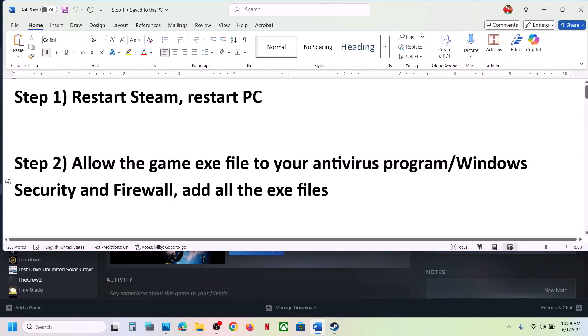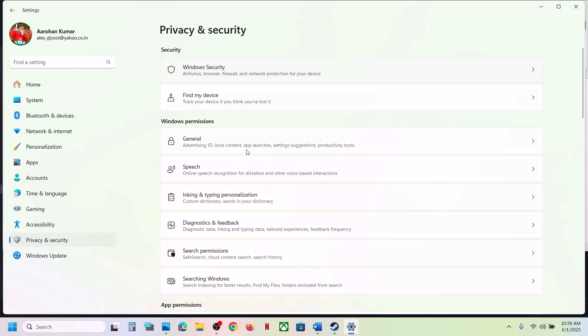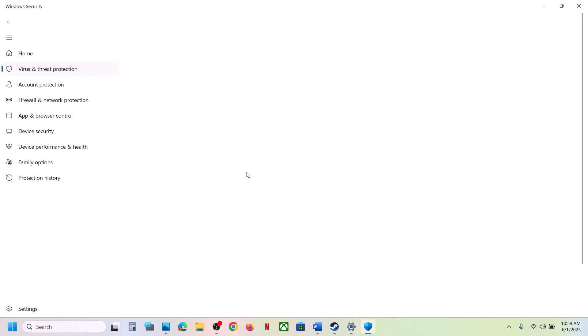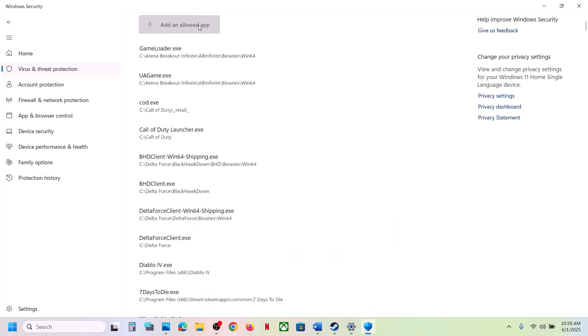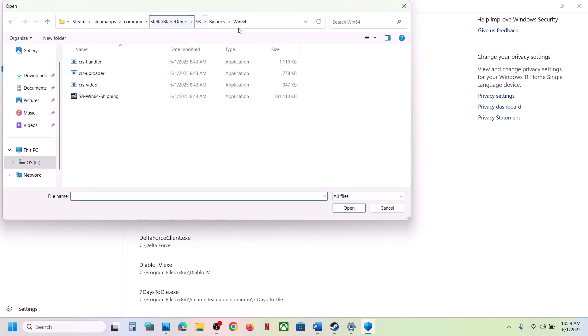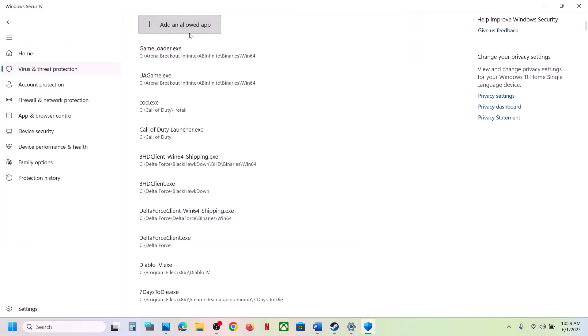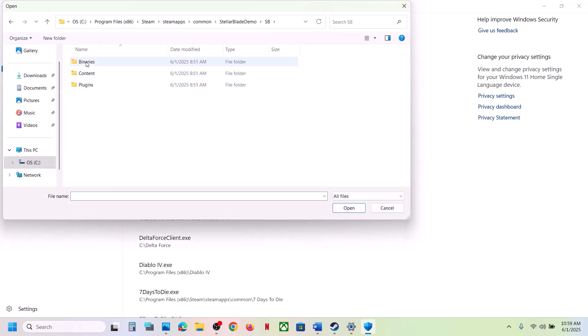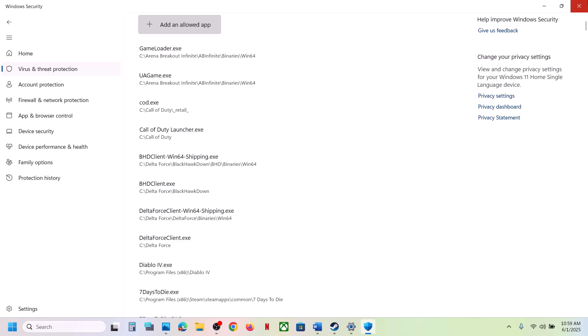If you have any third-party antivirus like Avast, Bitdefender, McAfee, or whichever antivirus you have, allow the game exe file in that program. If you are using Windows Security, open Windows Settings, go to Privacy and Security, click on Windows Security, click on Virus and Threat Protection, scroll down and click on Manage Ransomware Protection. Click Yes to allow, click Add an Allowed App, click Browse All Apps, go to the game installation folder, open the SB folder, Binaries, Win64, select the exe file, and click Open.